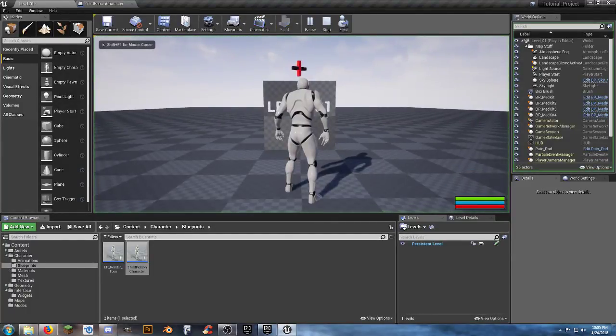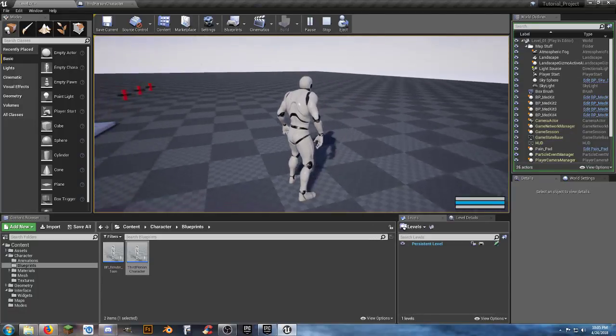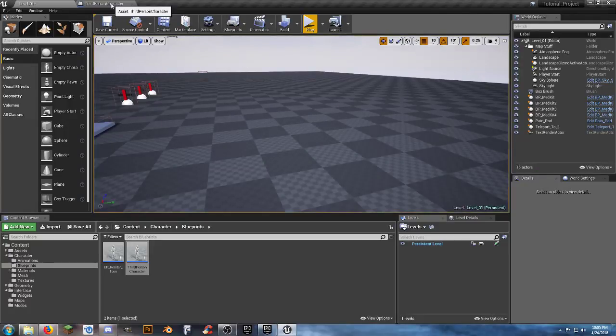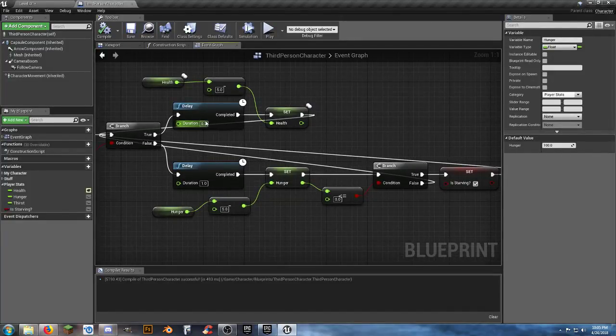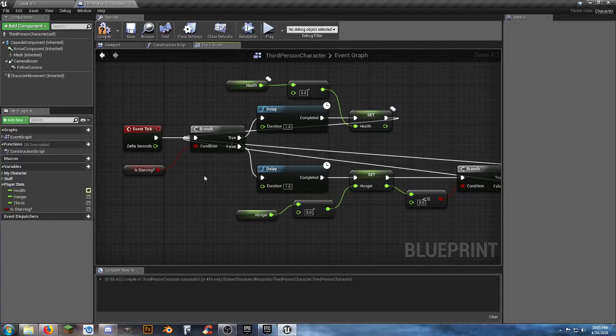Now we might actually be cooking with gas. Our hunger bar is drastically falling down. We'll let the hunger bar reach zero and then watch our health bar. And there - it worked, we just died of starvation. The delay was set to 0.2 so it was a little fast - we'll put it back to one for now. It works, we will die from starvation.